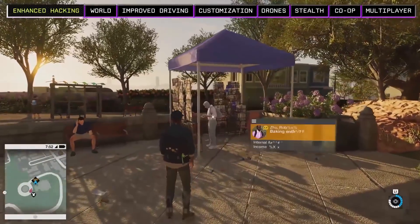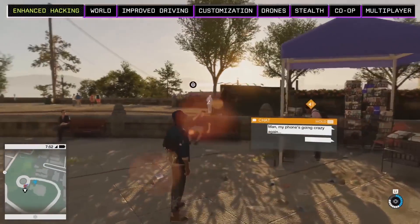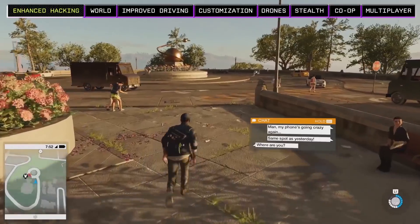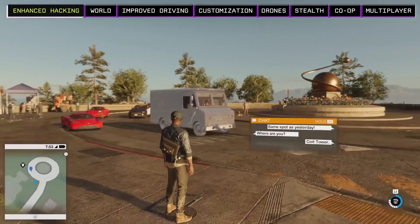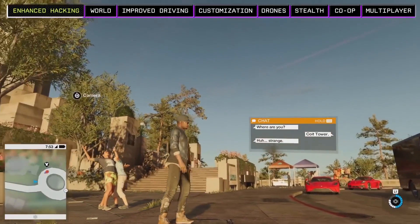The orange signal indicates that there's a person whose digital profile has interesting properties for us to investigate. We can hack into his phone and read his text messages to get a clue about what's happening. As a hacker it's really easy for Marcus to get someone's personal information. This guy's text messages indicate he's experiencing strange behavior on his phone — he seems to think it happens every time he comes to this exact area. Let's see what our DedSec teammates think about these strange signals.